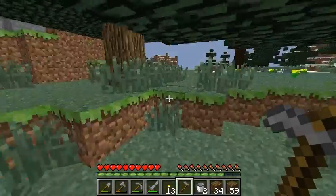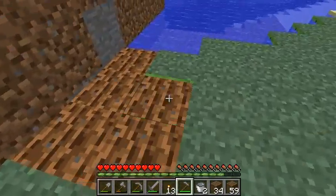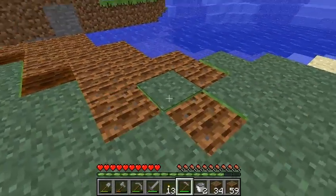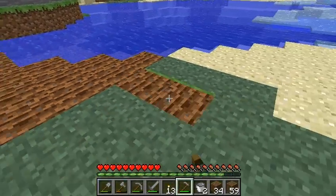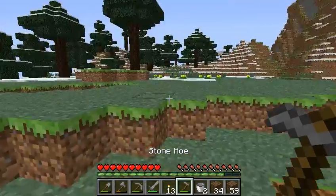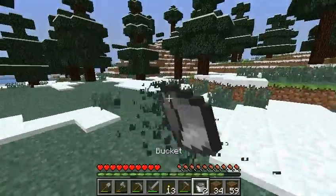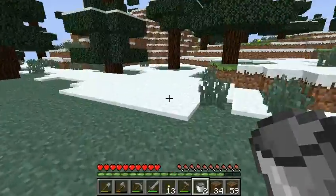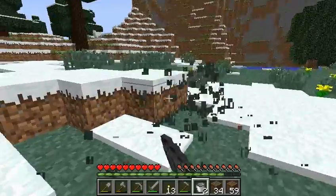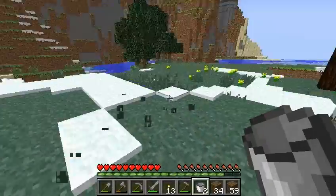The farm we're going to make is going to be a temporary farm, and it's just going to be about this big on the coast — nothing big, nothing fancy, just something to keep us going. And let's go chop down some grass to get some seeds. I have been really lucky so far because I have not encountered a single mob — fighting-wise.